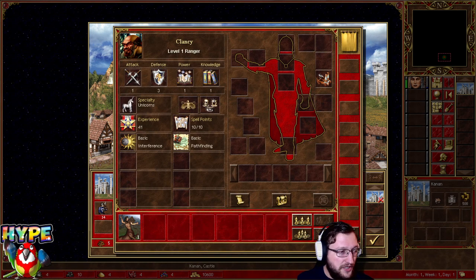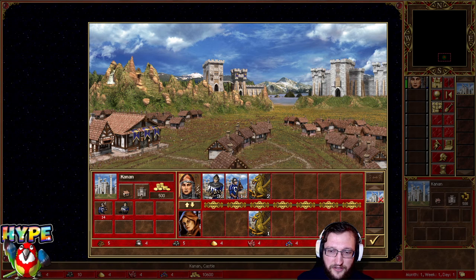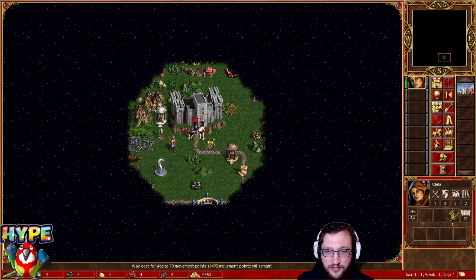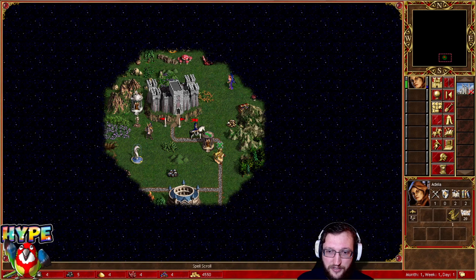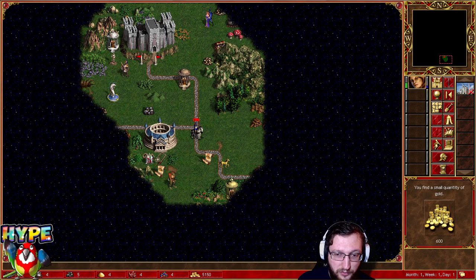If we don't see any good main for Castle, for now we will just scout. When you want to scout, you want to have as fast a creature as possible, so griffins for the first week are fine. Your objective is to scout and try to find objectives you could do day one.